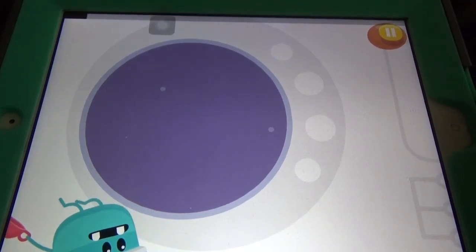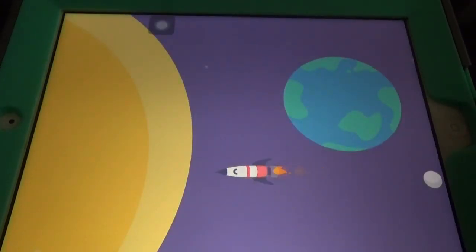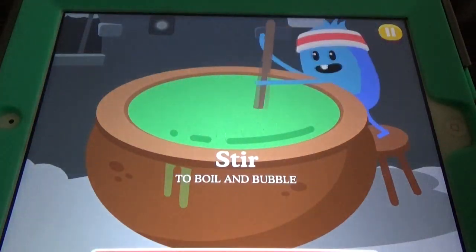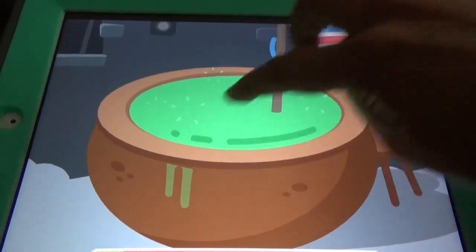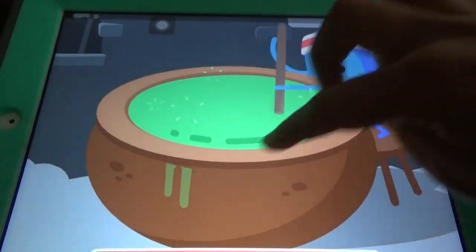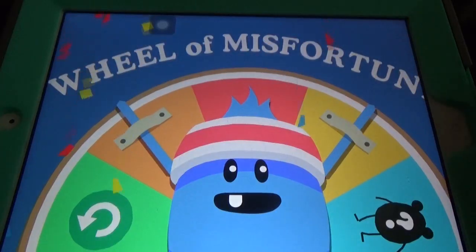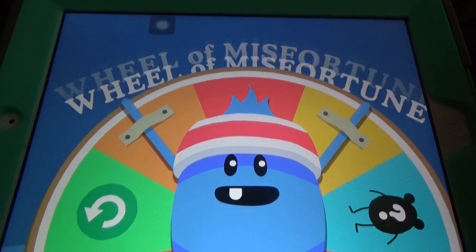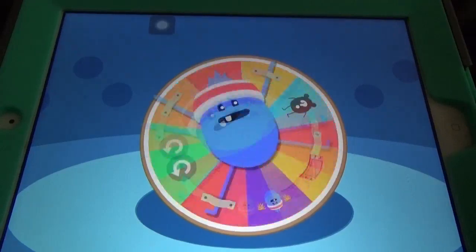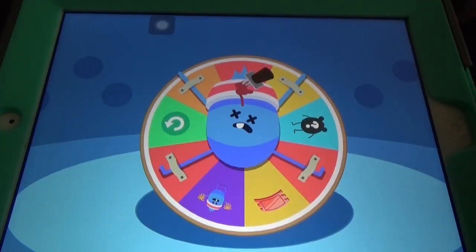One more game to go. These are all the old games and old characters. You get a Wheel of Misfortune kind of thing where you can get tokens, sometimes new characters, and sometimes a 'Try Again' result.